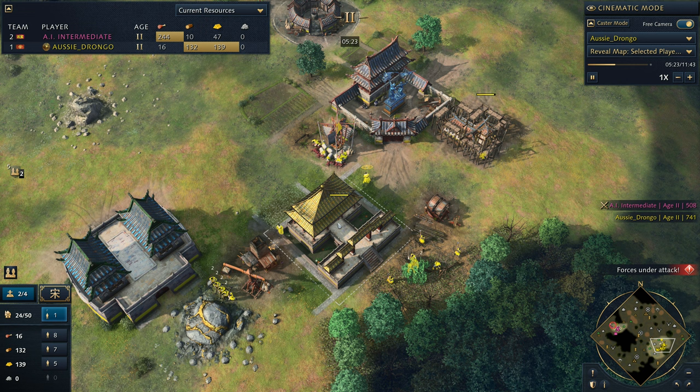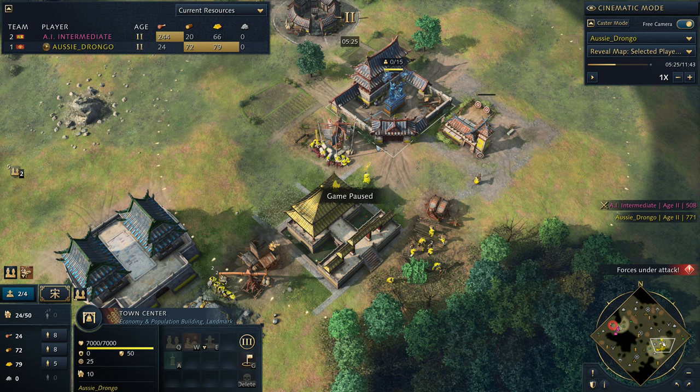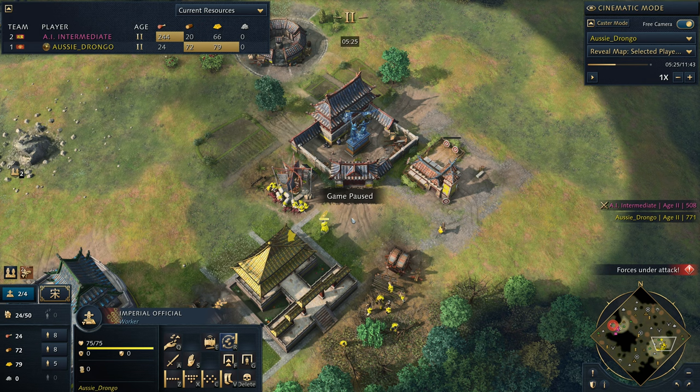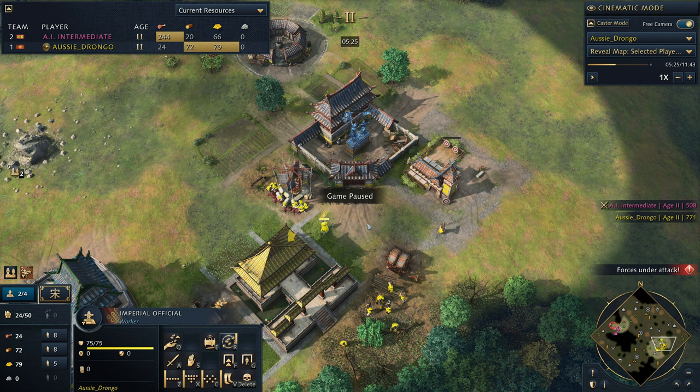The first imperial official is going to move back over to food and we're going to start rallying to food as well. We've probably been rallying to food this whole time - I think we rallied like one villager out to make the lumber camp, that was about it. So we still have eight villagers out here on wood.